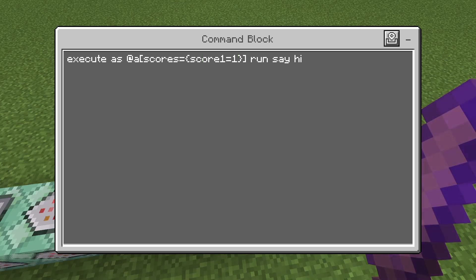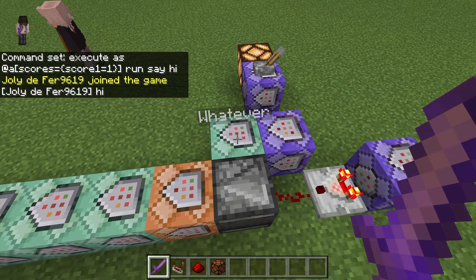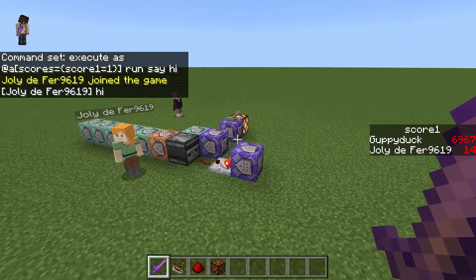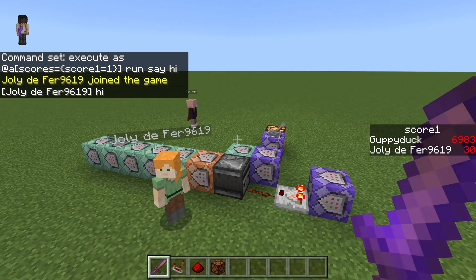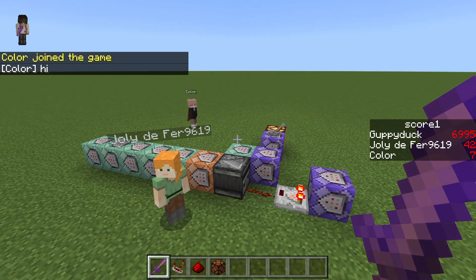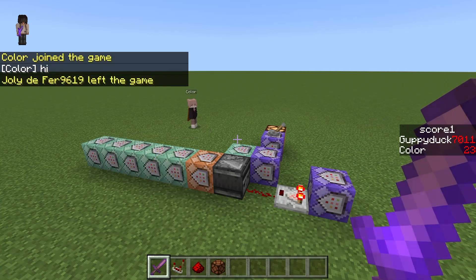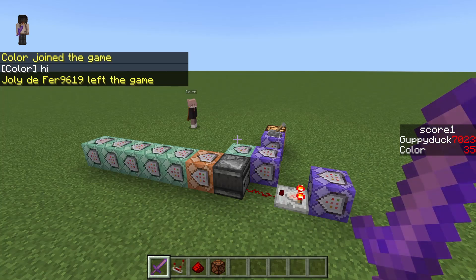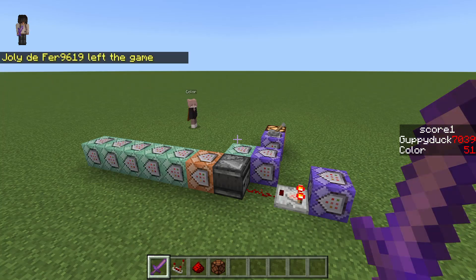The important part is that you do it for players who have score one equal to one. Because any time a player joins with this system, it's going to reset their score one, and that's going to allow you to detect a player who has joined. You can see how when they get loaded in, their scores are completely reset. However, the players who haven't left, their scores keep adding up. That's really the most important part, because you don't want to be doing this for players who are already in the server — you only want to be doing it as players join.